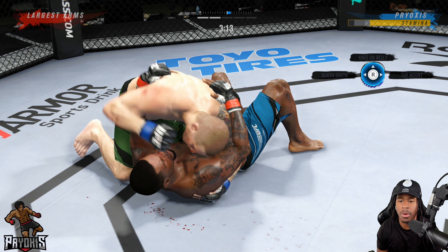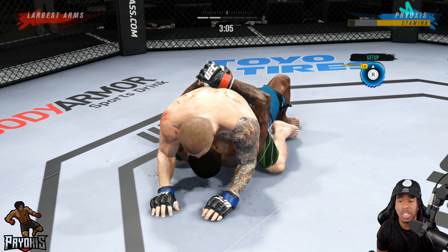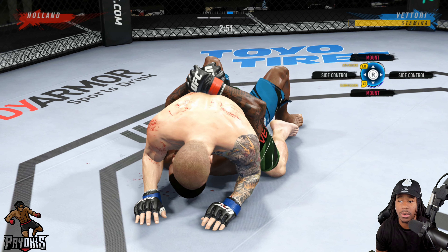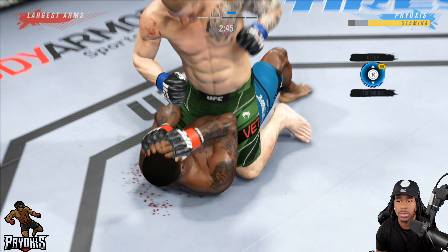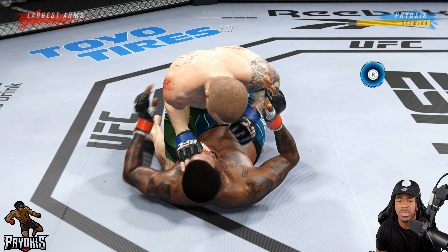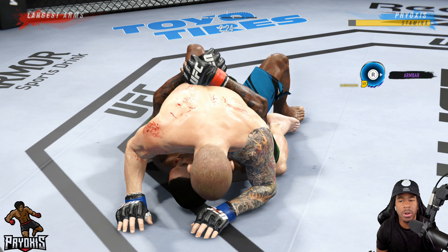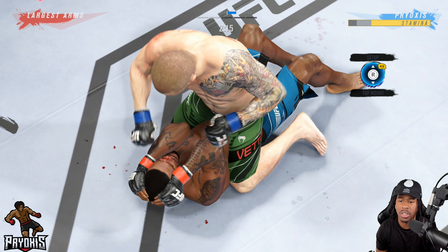Elbow, elbow, elbow, elbow. Because I want the position over the submission, I'm going to go top mount — it's a more dominant position than side control. He can get back to full guard or even back up to his feet from side control. He goes to the right — he's gone to the right twice now. Alright, we got full grapple advantage. Going back to top mount — let's see what he does, I wonder if he'll try to go up.